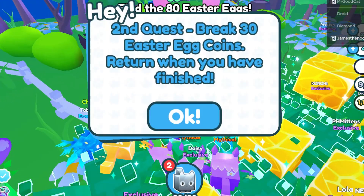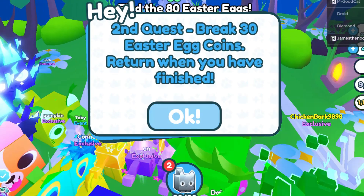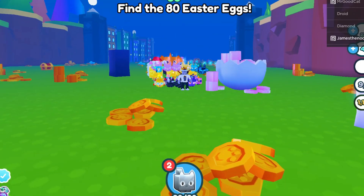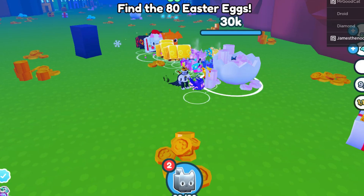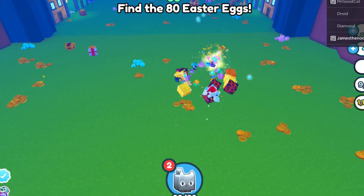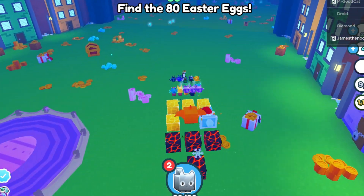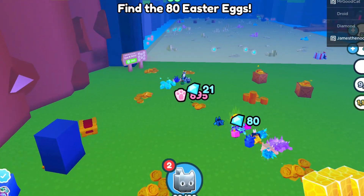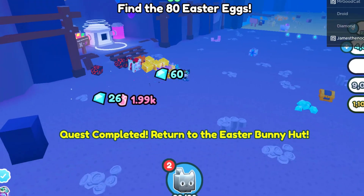Now it says second quest: break 30 Easter egg coins, return when you are finished. So we're going to break 30 now. We have to break 30 egg coin piles. It's basically a broken egg with a bunch of coins in it, and when you break these it will start counting down from 30. There's not that many of those so you really have to look around. Quest completed — return to the Easter egg hut.